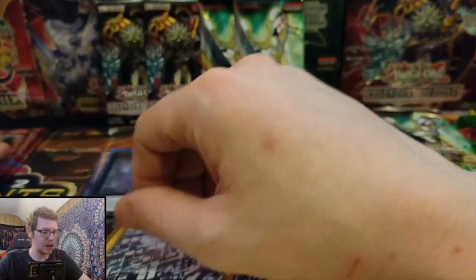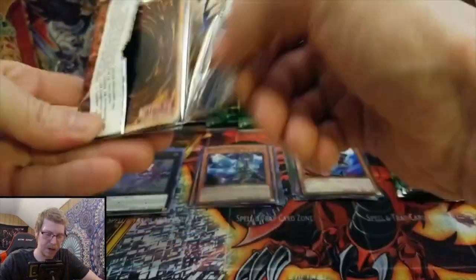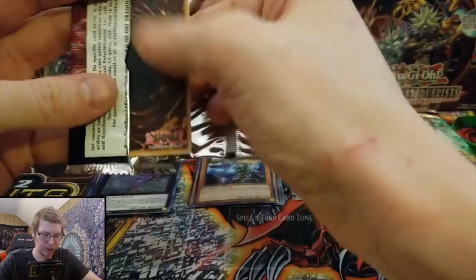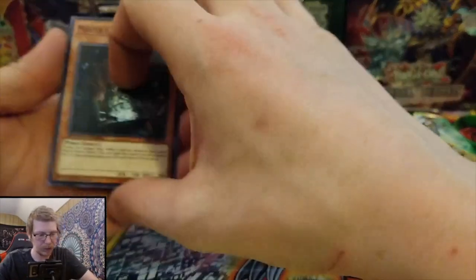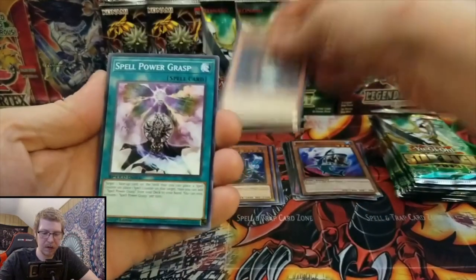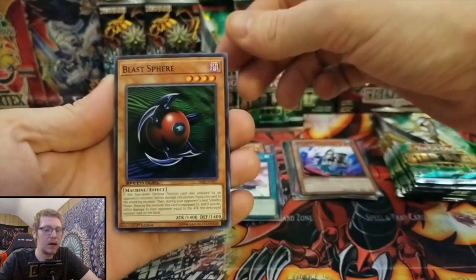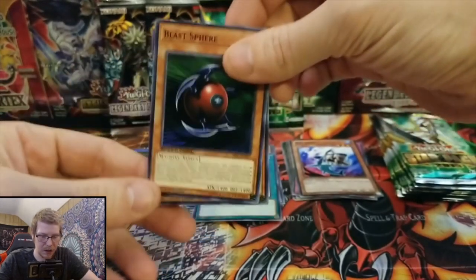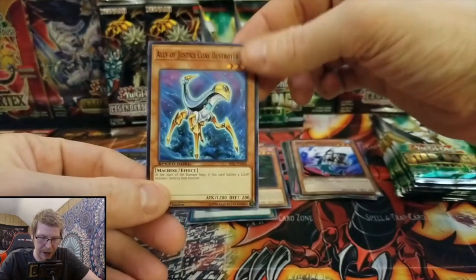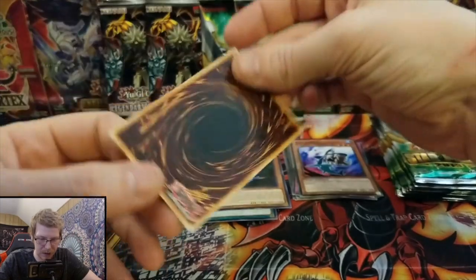Speed Duel! This is so cool — he sent us all these different packs, we usually just open the same set. Master Craftsman, Spell Power Grasp, Blast Sphere, and Alley of the Justice Core Destroyer. Okay.